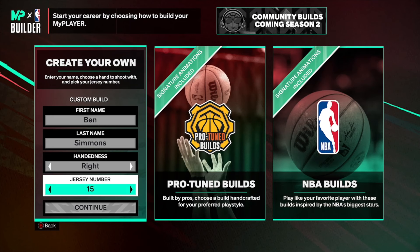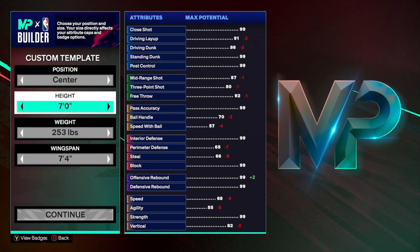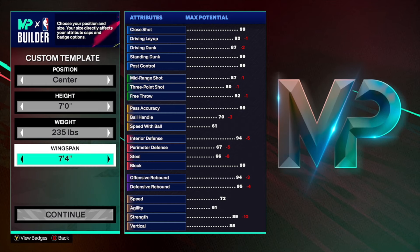Now for the build. You can go right or left-handed — it doesn't matter. Your position is going to be center. Your height is going to be seven feet tall. Your weight is going to be exactly 235 pounds. And your wingspan is going to be a massive seven foot seven. Everything here is for a reason — we'll explain more as we go on.